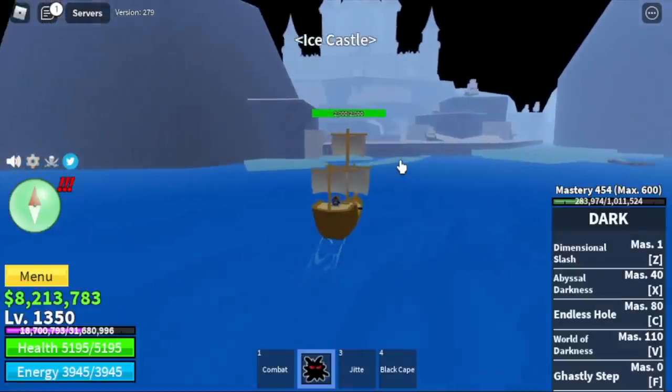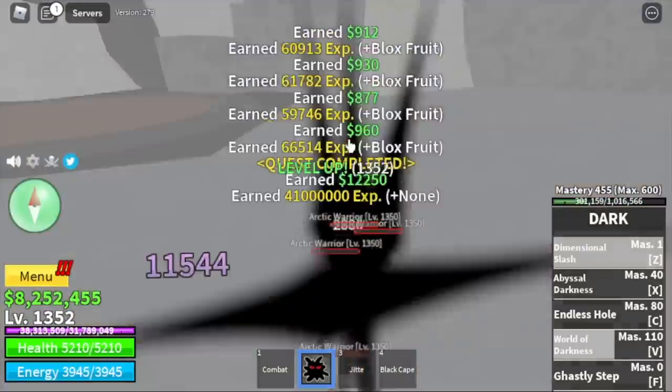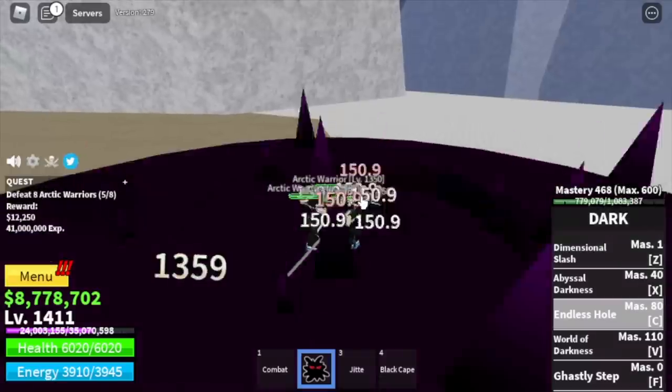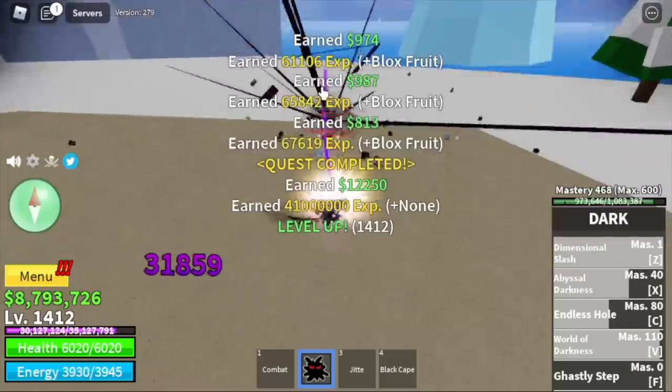Next island is the Ice Castle. Our only target is the Arctic Warriors. You can defeat them with one combo. At 1,400 plus, Logia will be in effect. We're gonna grind here until you reach level 1,475.